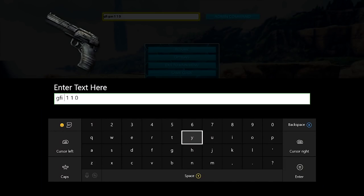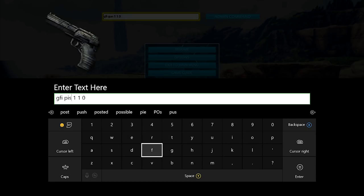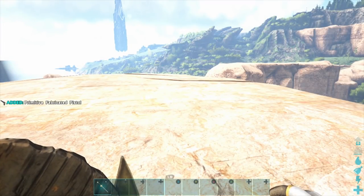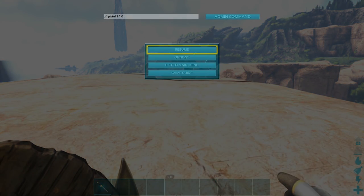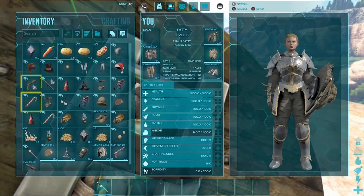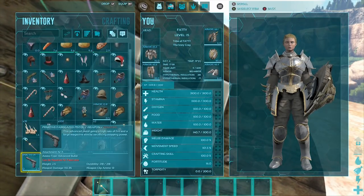The second admin command is going to be GFI space pistol space 1 space 1 space 0, and that will get us the fabricated pistol. So let's go ahead and issue that admin command, and there is the fabricated pistol. Let's jump down and check our inventory — fabricated pistol right there at the bottom.